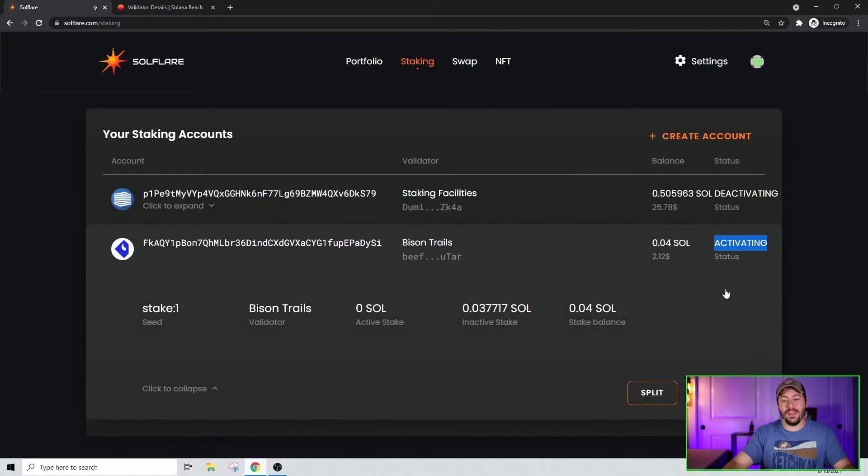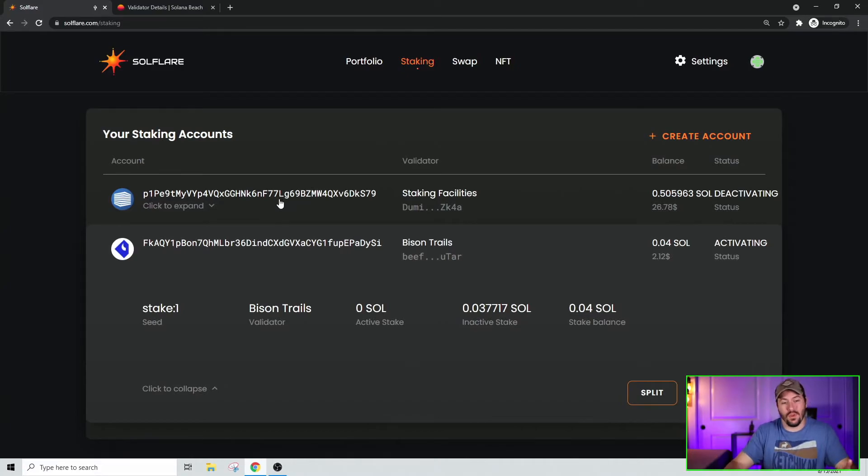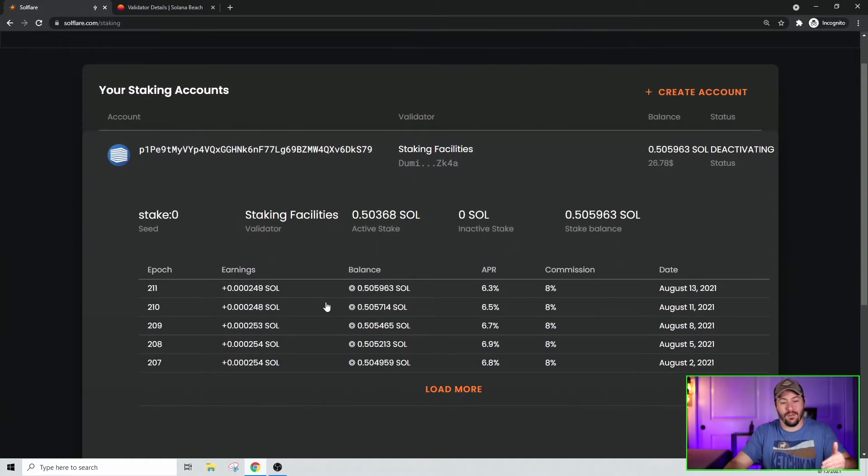You can see it's currently activating — so staking rewards haven't started yet because it hasn't reached the epoch. Once it goes from activating to staked, you'll start earning rewards. To check your staking rewards on SoulFlare, just click on the wallet you have staked, and it populates each epoch and how much you're earning. It shows you exactly how much you're making, the date, the APR, and the commission. Very simple.